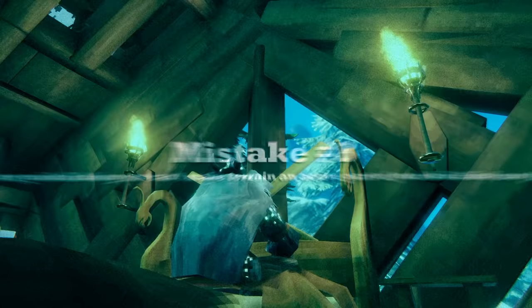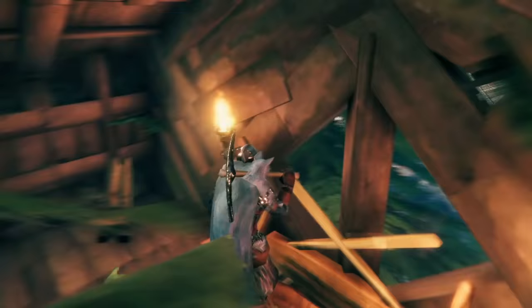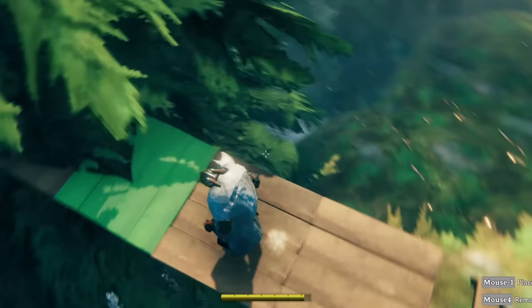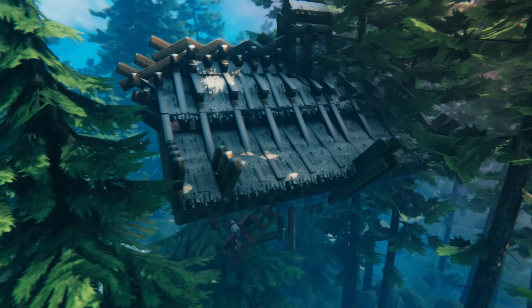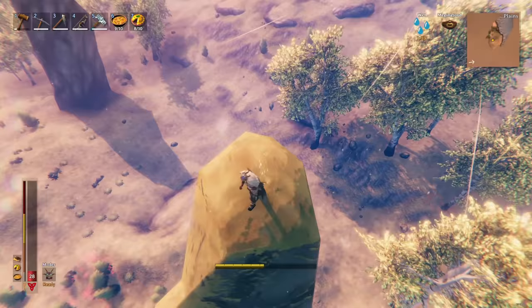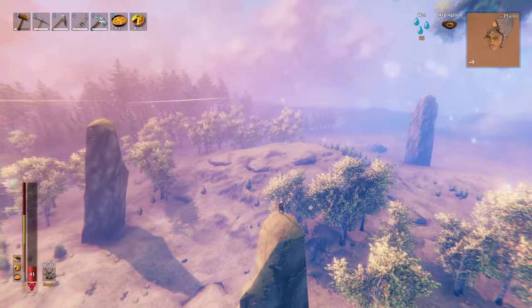Mistake number eight: thinking you can't make terrain an active part of your builds. There are lots of terrain types in Valheim depending on your biome, and many players don't consider using terrain to enhance builds. For example, you can build a treehouse — trees are extremely sturdy and provide great support. You can build your base around a cave entrance for a unique look, or build on top of the huge stone pillars in the Plains biome. Integrating terrain into your base is a great way to create a unique and challenging build.